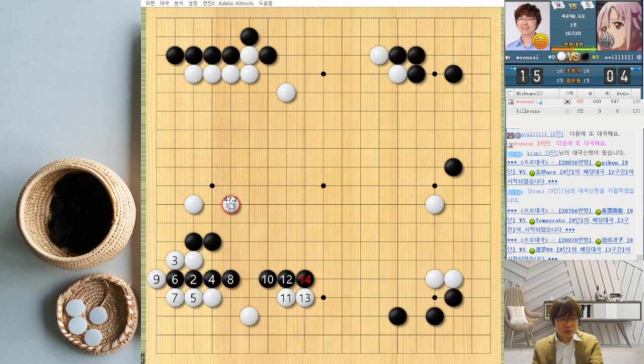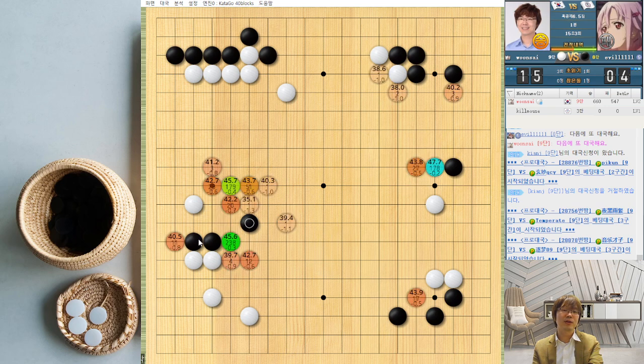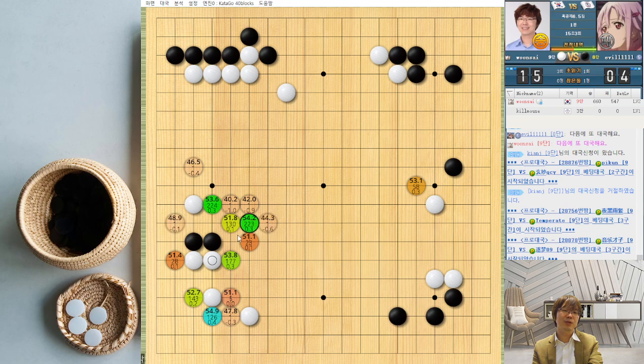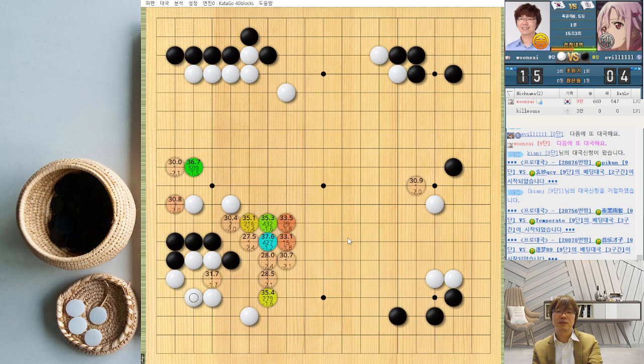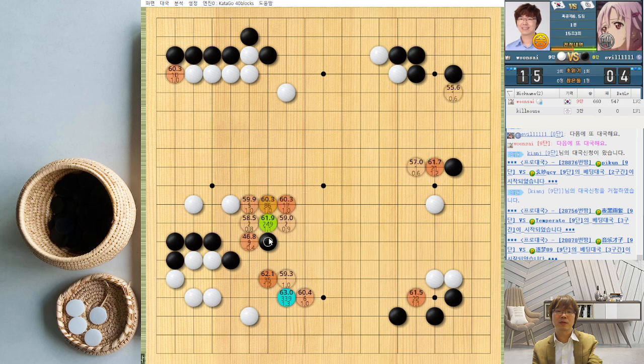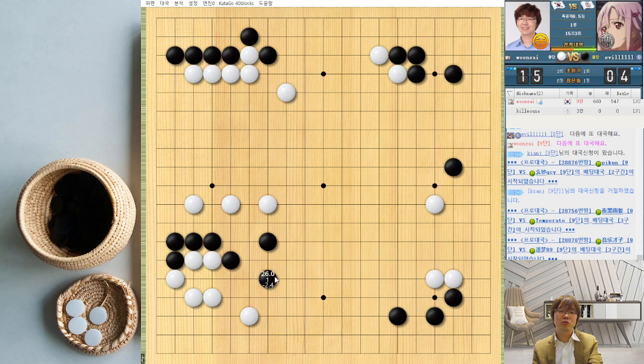I will never consider this variation — it was already the wrong direction. Always AI likes to give up at this moment. The knight's move is very interesting — I don't think a human would consider this. Connecting was too heavy, that's why. Similar spot — this way is better. There are too many solutions. If I play here, still here will switch.